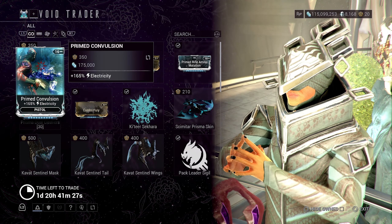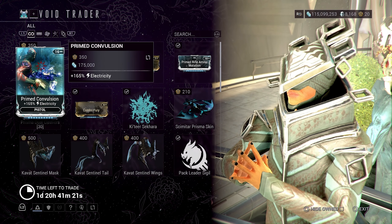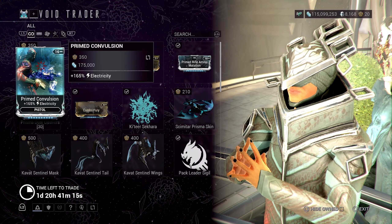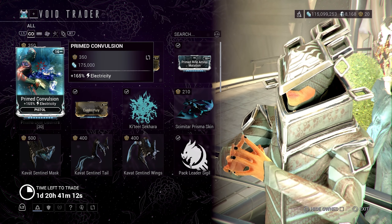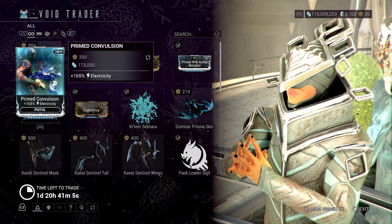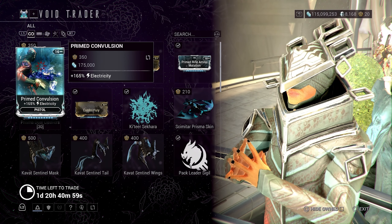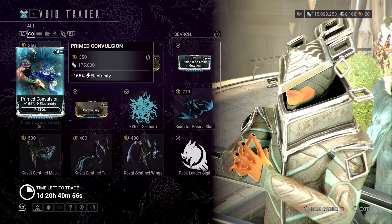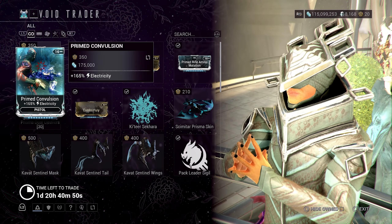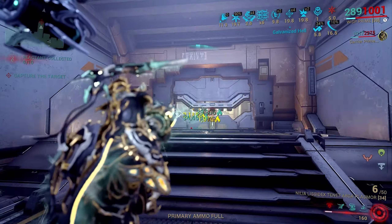This pistol mod is pretty good and a lot of people are going to pick up on this and sell it too, so I'm sure it'll go for a lot. It's at 350 ducats, so I have to go farm some ducats to get this. The one thing that sucks about prime mods is that this is a 16 capacity mod you have to fit on your weapon, so it's going to take a lot of forma on some weapons.